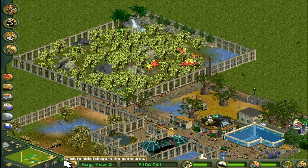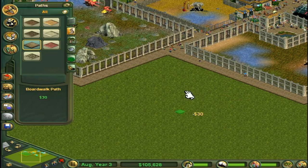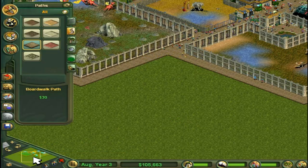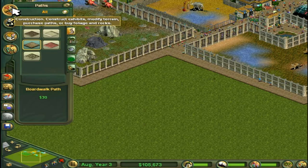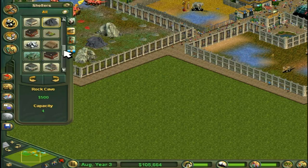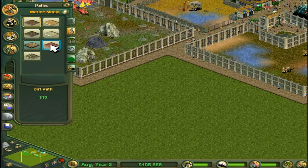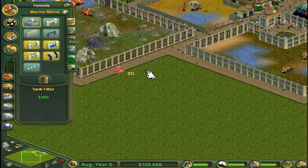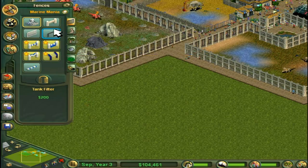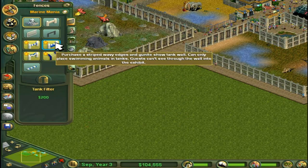The dragon enclosure looks a bit rough with the trees on, but it's fine. Here is where our show is going to be — right in the middle of the zoo, so there's constantly going to be people here. Let's crack on with it — marine mania! First of all, to my knowledge we have to make a normal tank and then on the side put a show tank. This fencing allows guests to see into the exhibit, which is what we want.